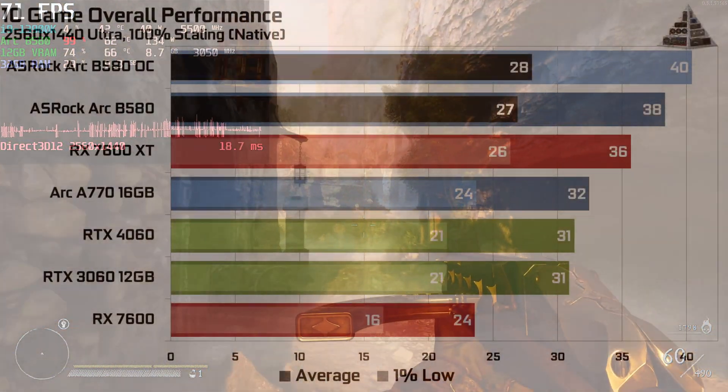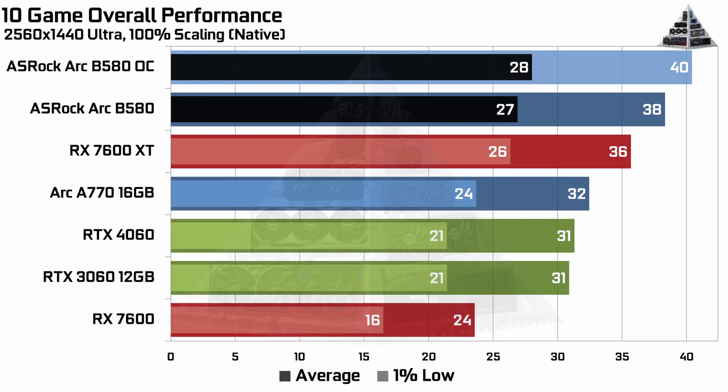Looking at overall performance across all 10 games, we went from 38 fps to 40 fps — a 2 fps difference, about 5% give or take.